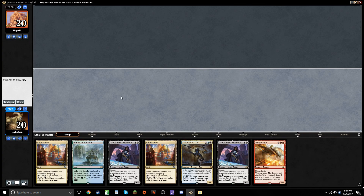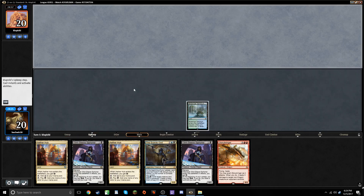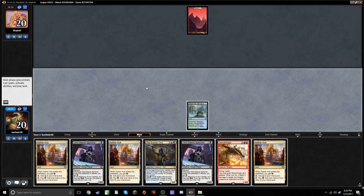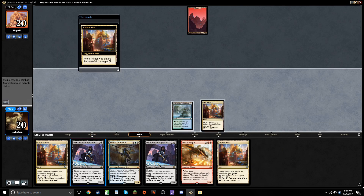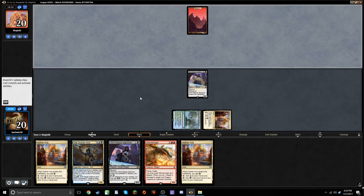How do I feel about this hand? It's okay. I think it's a keep. We won't be able to draw cards with a Siphoner right away. Turn one mountain. Let's play Siphoner. See if we're in another mirror match.